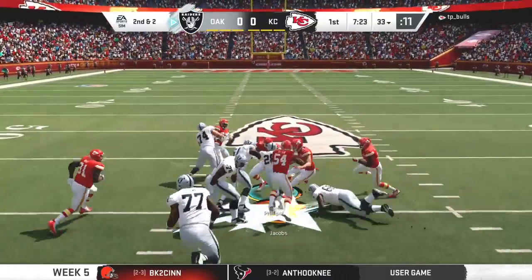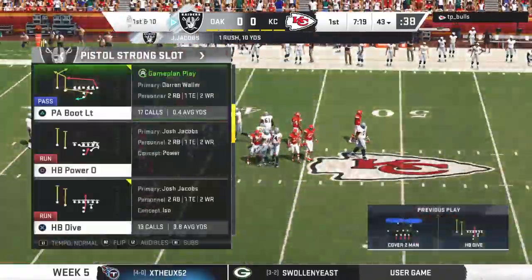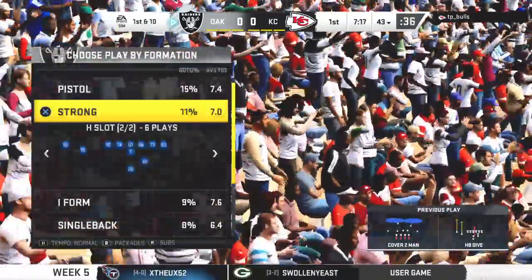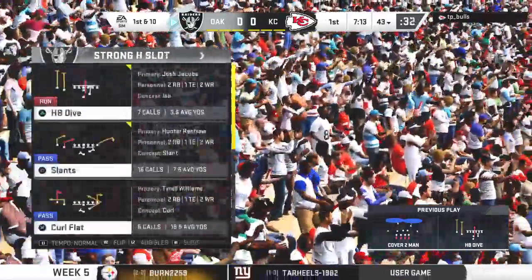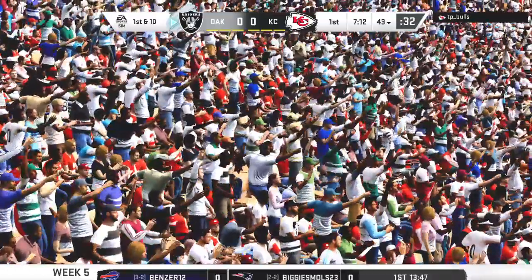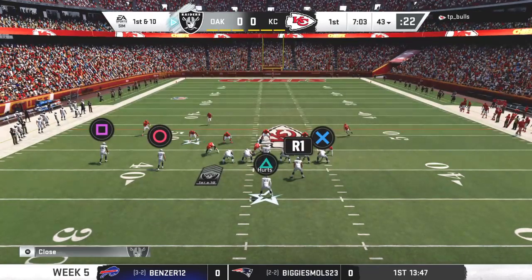First rep of the game for Josh Jacobs, and they get him down but not before he takes it across the 40-yard line. A pickup of 10, and it's enough for an Oakland first down. I think they need to take some pressure off this young quarterback, and no better way than to establish the running game early.